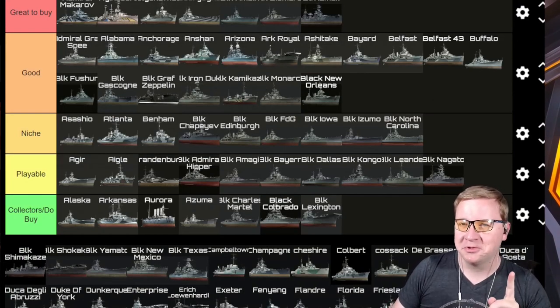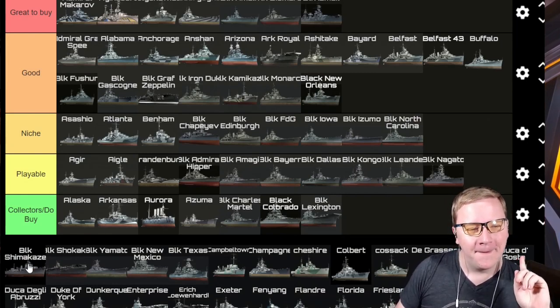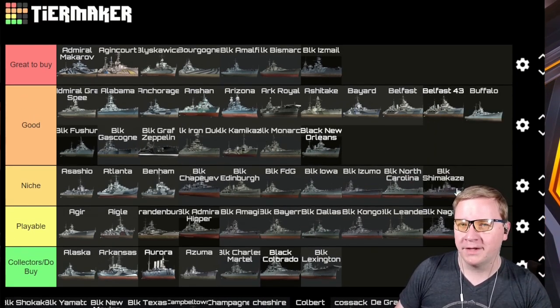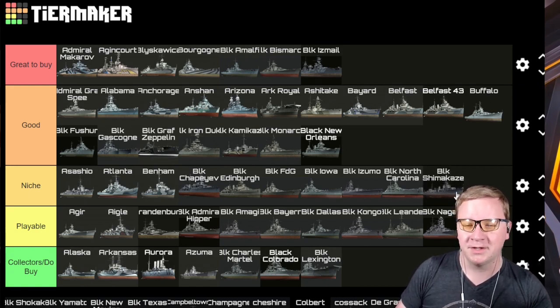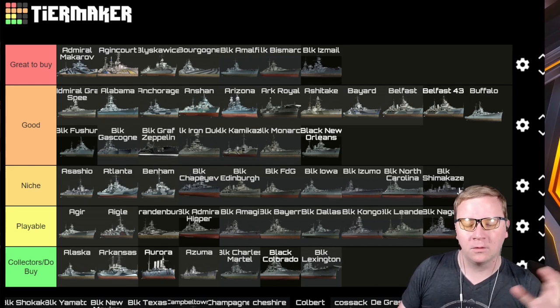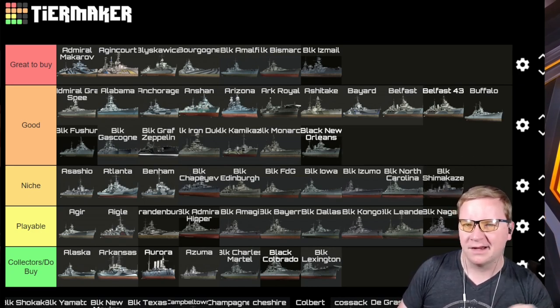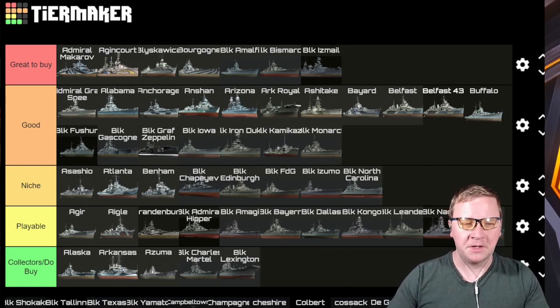Black Shimakaze — basically going to Niche. It's a one-trick pony at tier 10. The Black version still has a ton of torps with that one-trick pony attitude. If they buff the guns a little bit or make it more of a semi-hybrid playstyle you'd be moving up into Good, but overall I'm going to stick it in Niche for now and we'll see which way it goes.